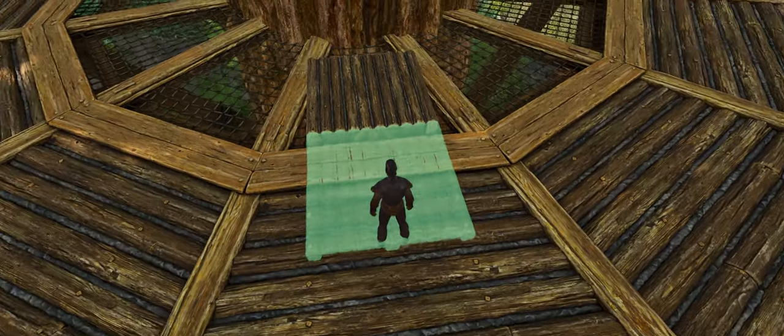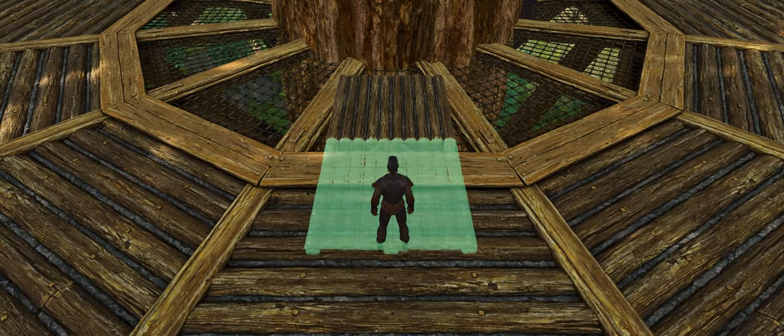If we back up and look at the ghost edge of the next platform and line that up with the seam, it looks pretty straight — pretty darn close.